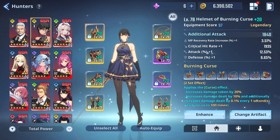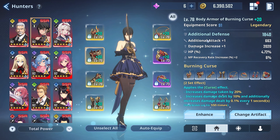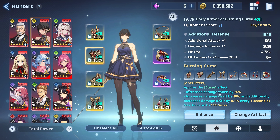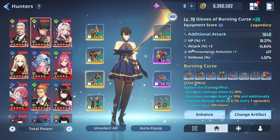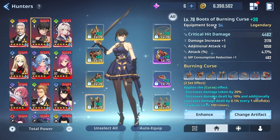On the head piece I have attack and attack percent, plus crit rate. On the back piece I have additional attack and damage increase — damage increase is very important. I would want plus two here but I didn't get that lucky. On this piece we have additional attack with attack percent, and crit hit damage.